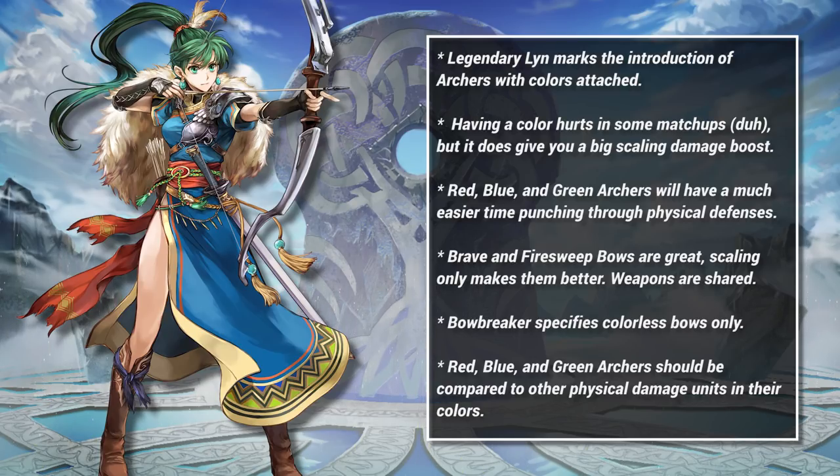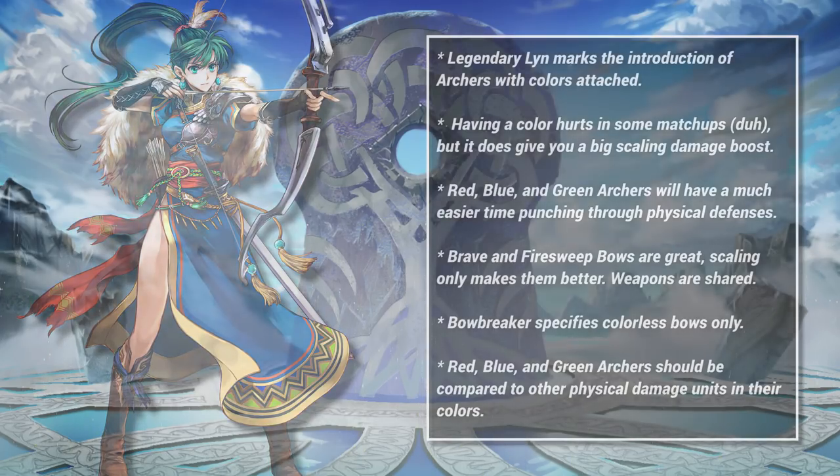Bowbreaker also doesn't work on colored archers — the tooltip specifically says colorless only. Overall, colored archers should be evaluated more like physical units of their color, not like other archers. Mixing them into the weapon triangle changes them in a fundamental way, and it's important not to forget that.